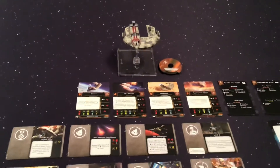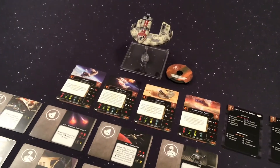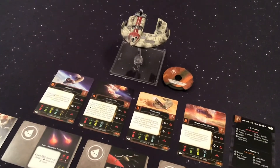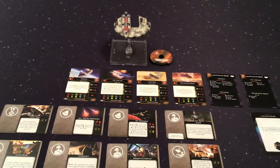So, if you've been waiting to bring the Punishing One into your scum and villainy game for X-Wing 2nd Edition, it's available now as the new 2nd Edition version of the contents for a $30 price tag.